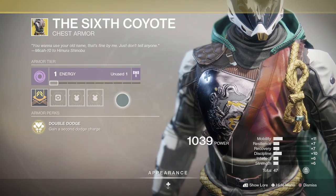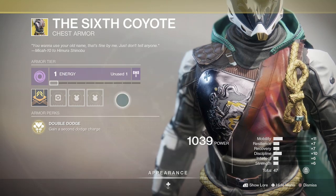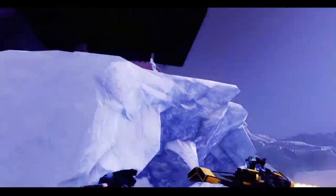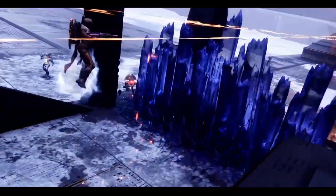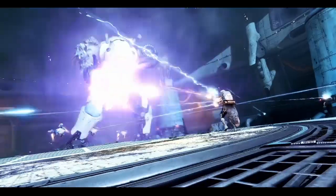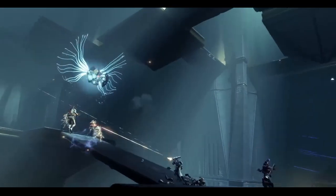Lastly, the Sixth Coyote will grant you the double dodge ability, which obviously has huge benefits when paired with the slow dodge aspect. As to whether this will stack the slow status effect on your enemy or increase the timer of the slow effect if you double dodge nearby enemies remains to be seen. But it's a great neutral game exotic that is going to see a bigger push in Beyond Light.